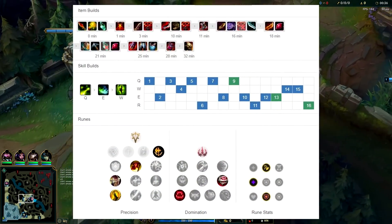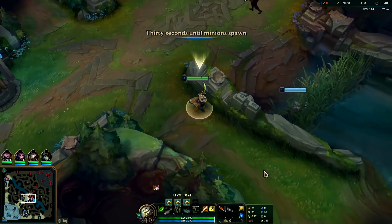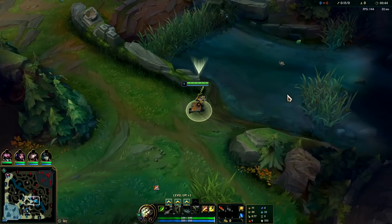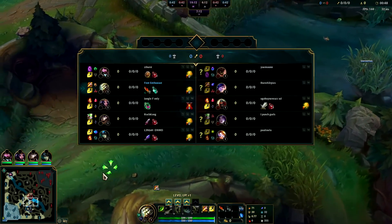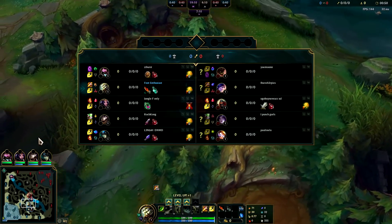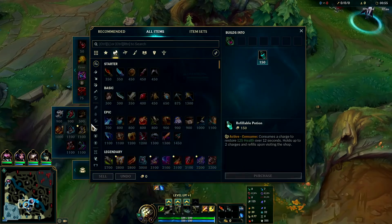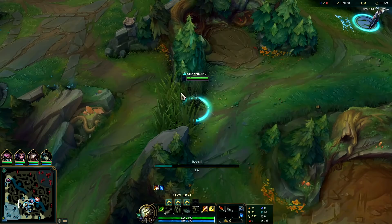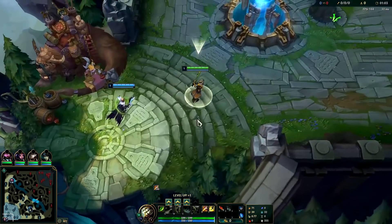What's going on guys, gonna be showing you how to dominate on assassin lethality Master Yi. On-hit Master Yi is still generally better, but if the enemies have multiple squishies for you to completely capitalize on, you can make use out of it. Their team in this particular game has triple tank, so technically going on-hit Yi with Kraken Slayer and Rageblade would be better, but I'm gonna be doing lethality for you guys so you can see how it looks.